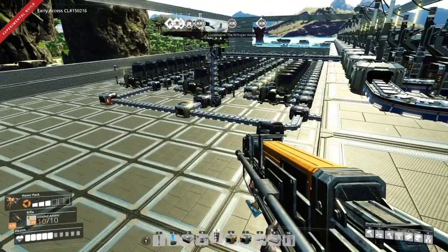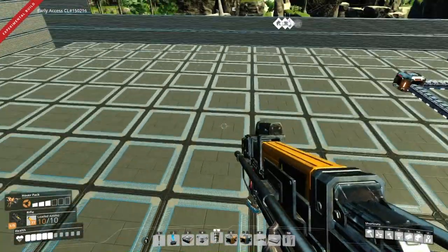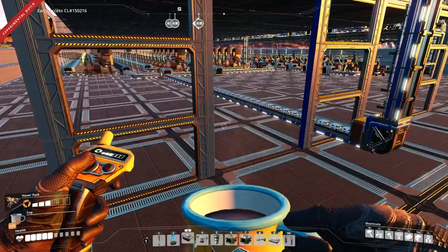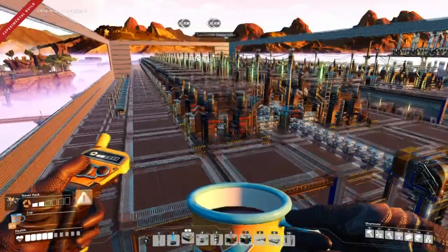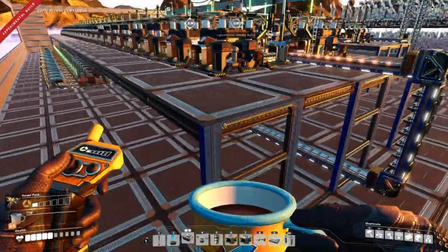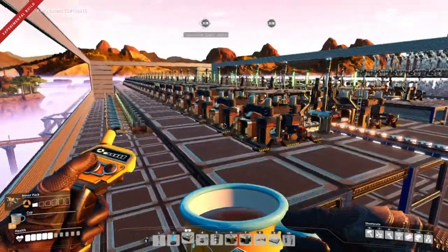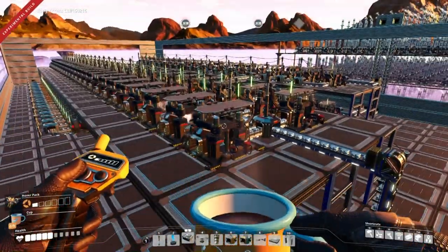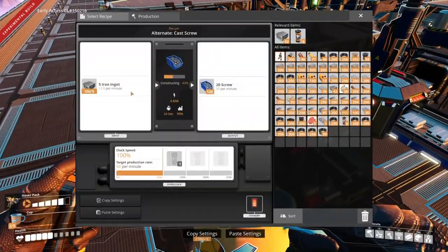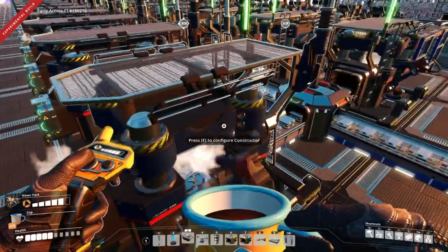Next thing I'm going to do is use the remaining iron ingots and make 50 constructors doing 2,500 screws per minute. I've just laid out 50 constructors making 2,500 screws per minute — two rows of 25 put on these extra little mid-tier floors so it all fits on this one floor. The only reason I use shards generally is to save space or if I've got a production line that I want to make even. We also use the alternate cast screw recipe, which is pretty awesome because you don't have to use rods — you go straight from the ingot to the screw.